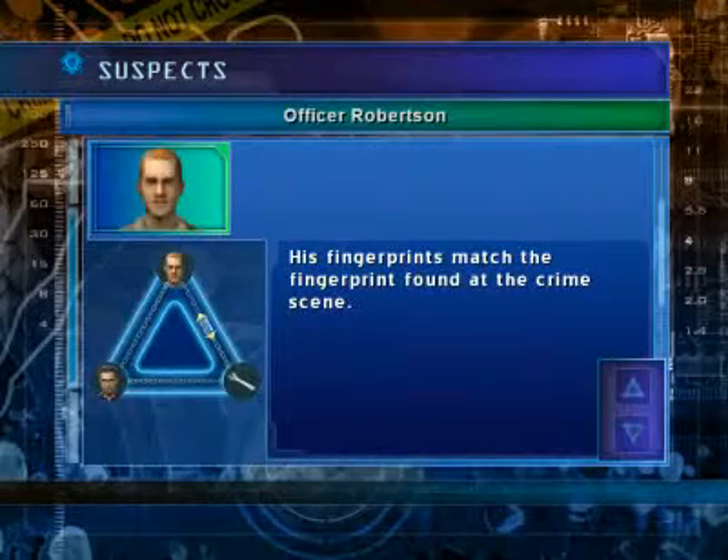Now, let's look at your Evidence Trinity. The Evidence Trinity is a guide to measuring your progress in a case. You must find evidence that links the suspect to the victim, the victim to the crime scene, and the crime scene to the suspect. Finding enough of these connections will give Captain Brass the proof he needs to bring suspects in for questioning, gain search warrants, and eventually make an arrest.